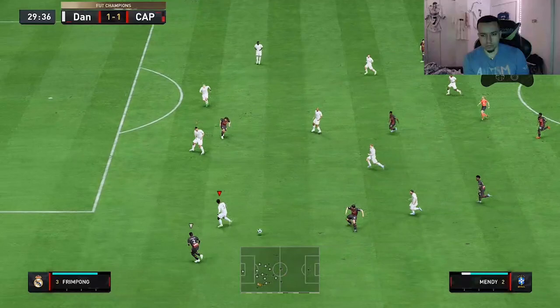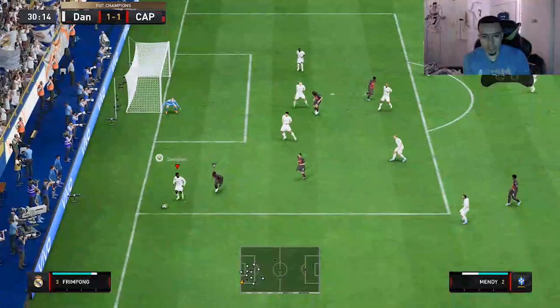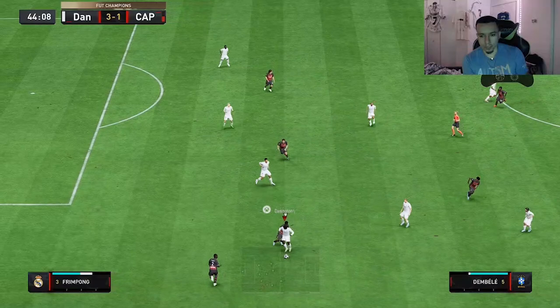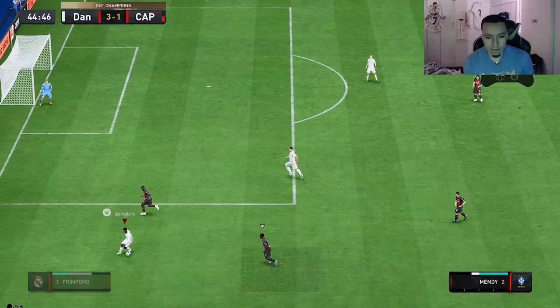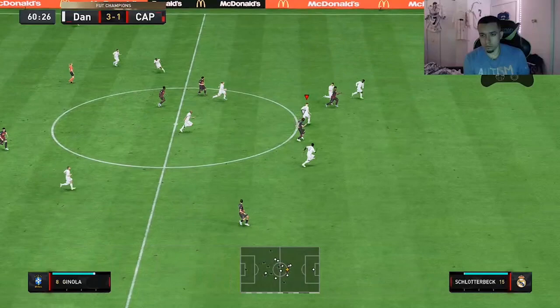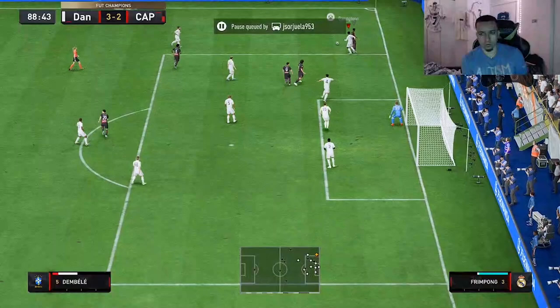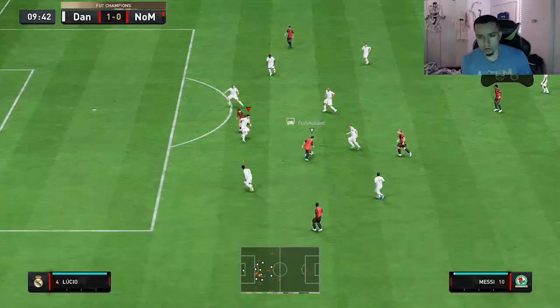So close right there — we still might be able to score. Nice shot defending, easy turn, great pass out the back. Nice interception — we are getting pressed like crazy right here. Look at that turn, he turns very very smoothly. Great defense — nice job Frimpong locking it up right there.